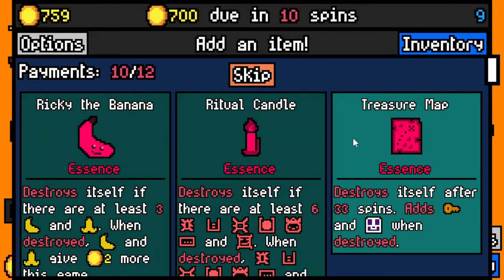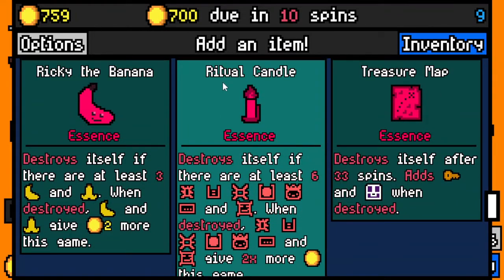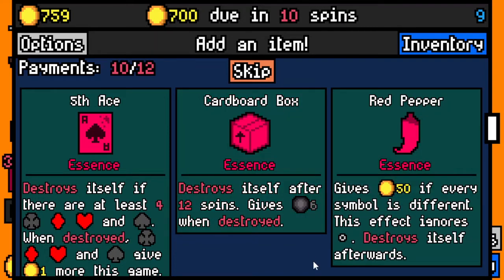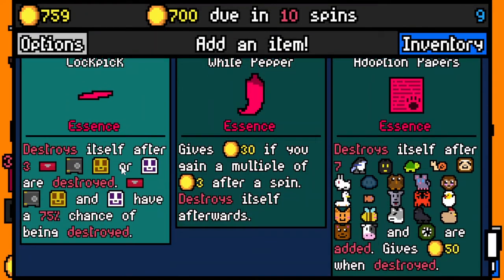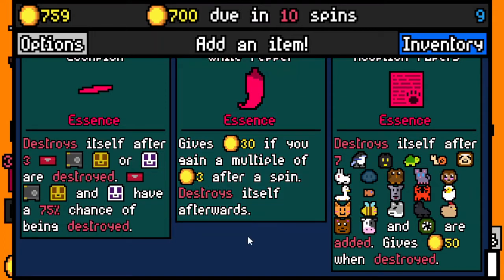Destroys yourself after 33 spins, adds a key and mega chest when destroyed. Destroys itself if there are at least three bananas and banana peels — I don't know if it's three of both or three combined. I'll just do the treasure map of course. Cardboard box — destroys itself after 12 spins, gives six removal capsules. If every symbol is different — well definitely not that. Destroys itself if there are at least four suits — I guess we'll do cardboard box. Essence lockpick.